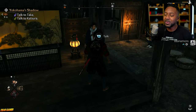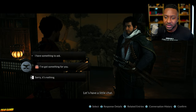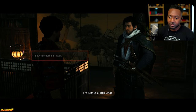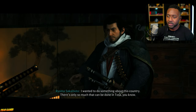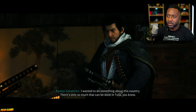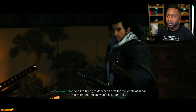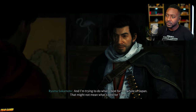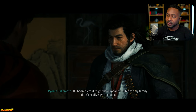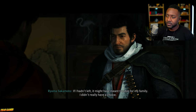Alright, let's get started. For some reason I don't trust this guy - I think he's up to no good. Let's continue the story. 'Why did you run away?' 'I wanted to do something about this country. There's only so much that can be done in Tosa, you know, and I'm trying to do what's best for the whole of Japan.' 'Is that right?' 'That might not mean what's best for Tosa. If I hadn't left it might have meant trouble for my family - I didn't really have a choice.'